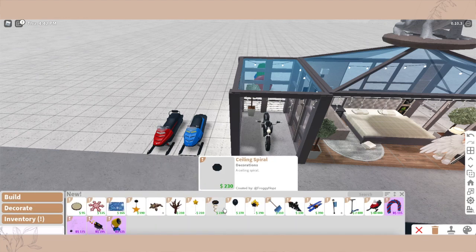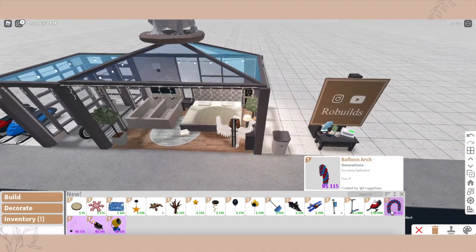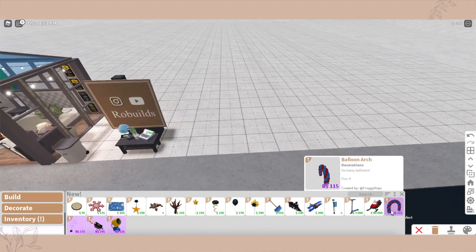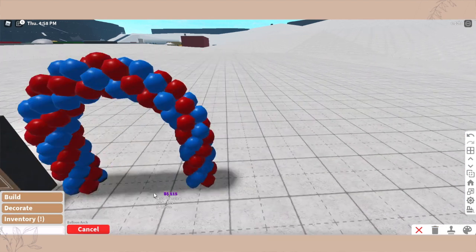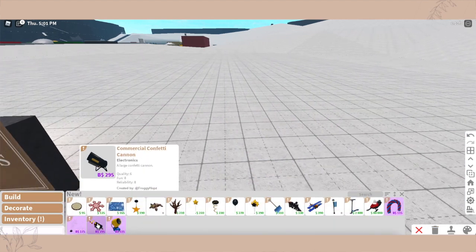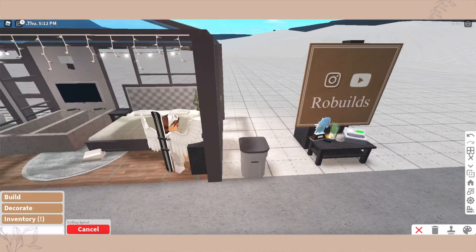So what's new? We have hanging star decorations, star balloons, ceiling spirals — I love these, they're really pretty — floating balloons, star balloons, a balloon arch. Wait, those are block bucks? That's not fair. It's so pretty though. And then we have a commercial confetti cannon, that's pretty cool.